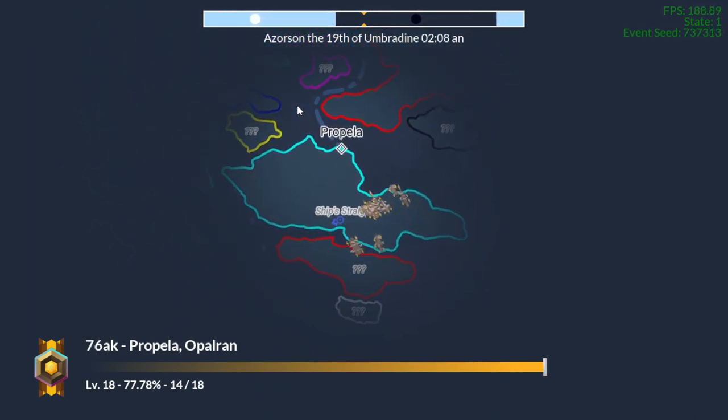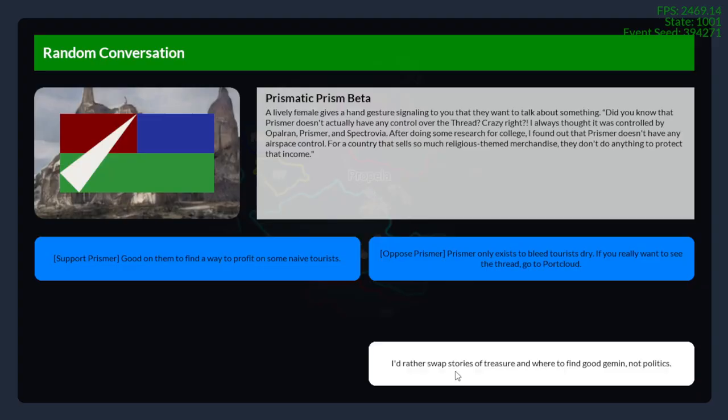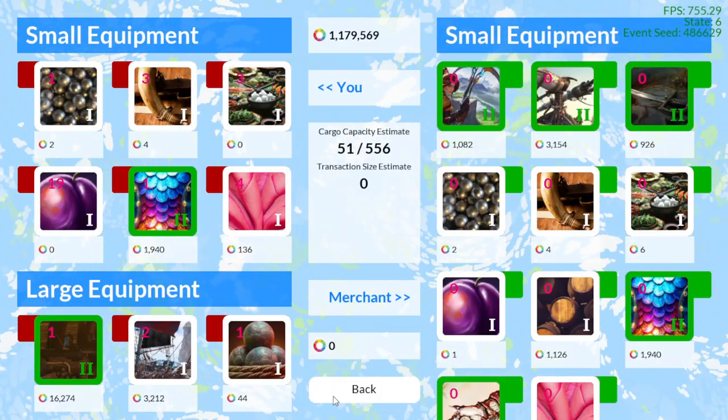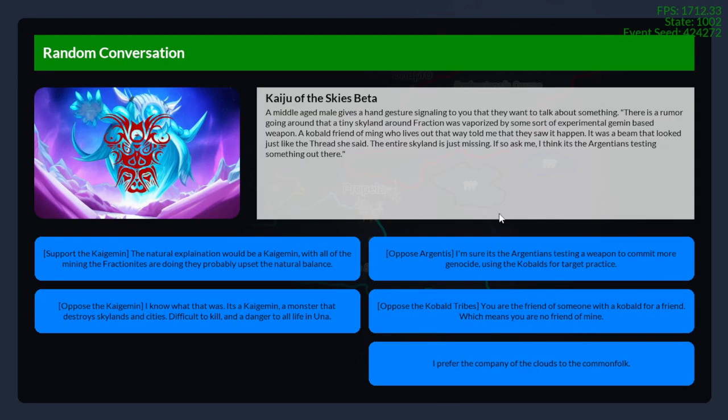I'm going to get to Propella here and park in. We've seen the 'trade with port' feature, but we now have another button that works — 'gather information' generates a random conversation event. So: 'Kaiju of the skies beta — a middle-aged male gives a hand gesture signaling that they want to talk. There's a rumor going around that a tiny skyland around Fraction was vaporized by some sort of elemental jimin-based weapon. A kobold friend of mine who lives out that way told me that they saw it happen. It was a beam that looked just like the thread, she said. The entire skyland is just missing.'